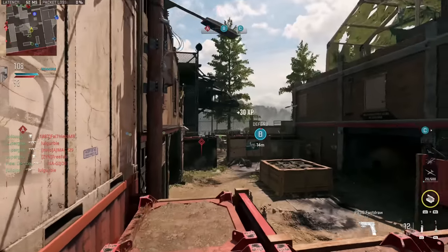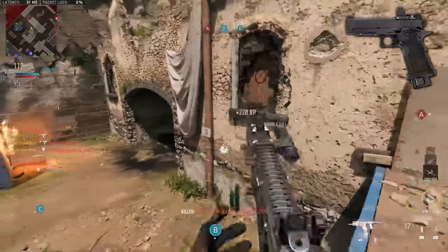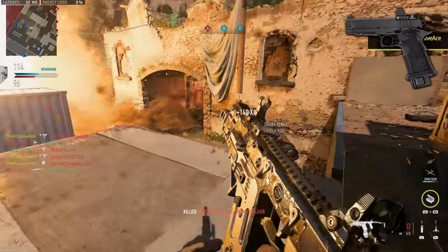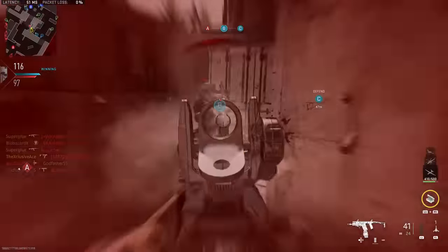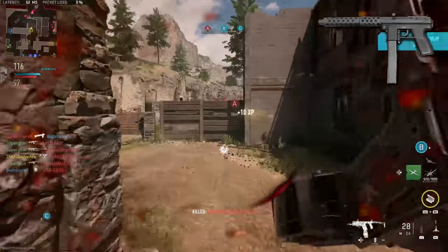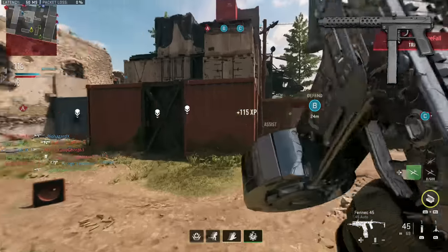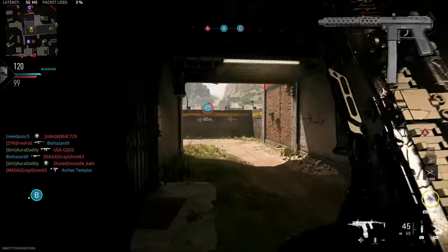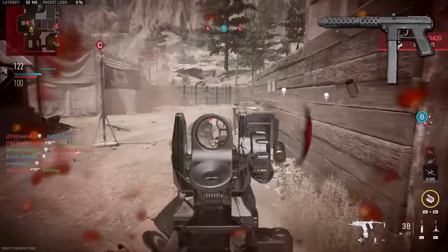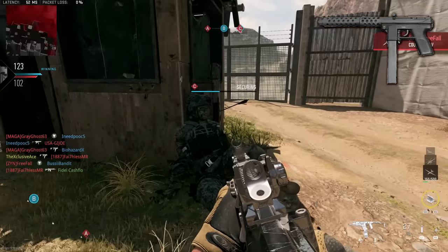That wraps it up for primary weapons. Moving on to pistols — the first is the Staccato 2011, which is essentially a modernized double-stack 1911. That would be excellent to see since we don't have a 1911 or anything similar right now. We also have the TEC-9 — and yes, I did say pistol. Unlike Black Ops Cold War where the TEC-9 was an SMG, it looks like it's coming as a pistol for Modern Warfare 2. It'll likely fill the role of a slower fire rate full-auto pistol compared to the high fire rate X13, dealing more damage.